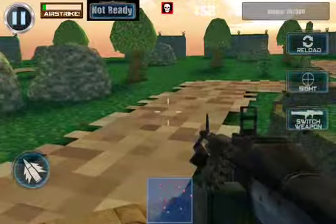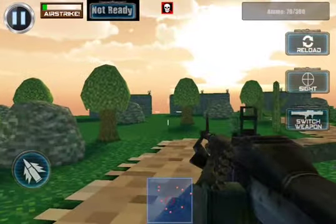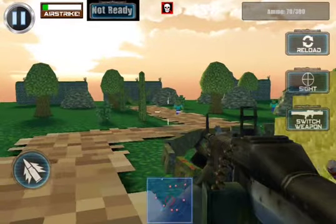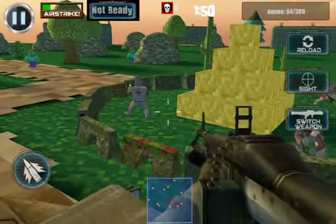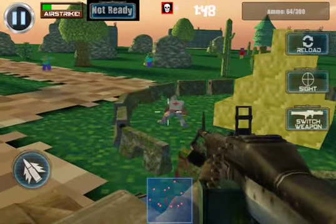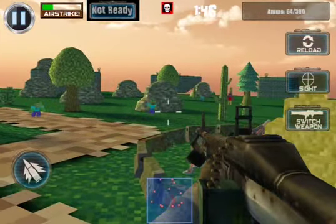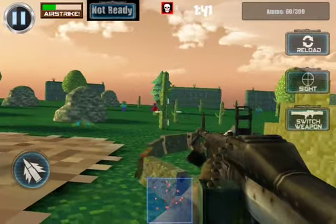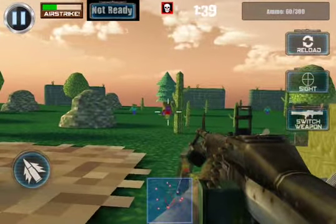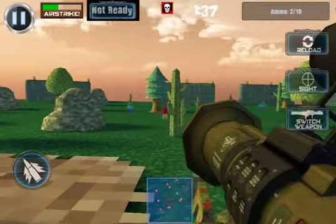I'll tap that guy. What am I shooting? I'm shooting a... oh, zombies! So if I tap that guy. Kill. So we're practically — whoa, what's that zombie? Switch weapon. I think that's one of the evil ones.